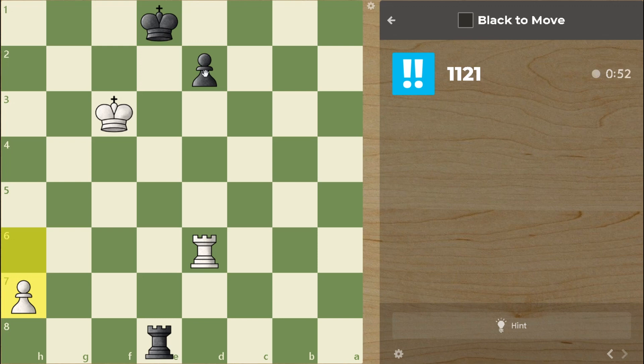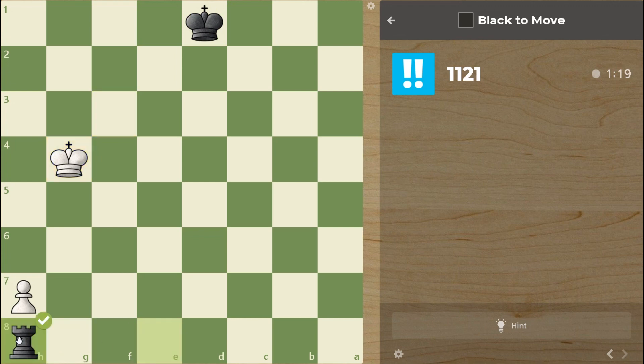Black to move. So the first thing we should be looking at is to get a new queen. Let's calculate it: takes, takes, and then we quickly win this pawn. Rook h8, and win a pawn.